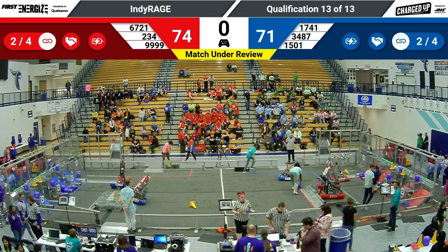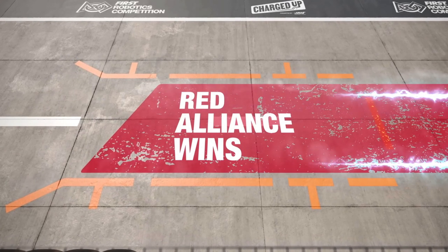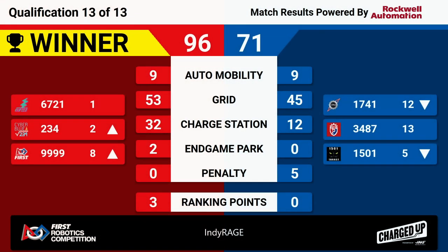We have our results for our last qual match and it's going to be a win for Red! They won with a score of 96 to the Blue Alliance's 71. That's going to move up all of the Red Alliance teams except for 6721, who's sitting pretty in the number one position. Congratulations to our three winning Red Alliance teams.